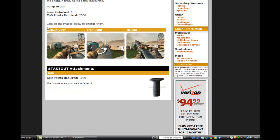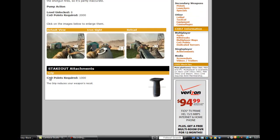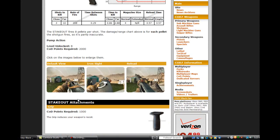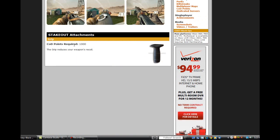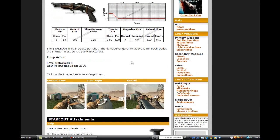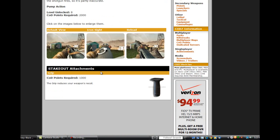There you go guys, that's the images. The only attachment you can get for the stakeout is the grip, which reduces your weapon's recoil. I don't know how much recoil this gun has, but I'm pretty sure it's not too much because I've used it before. So if you want to throw in the grip, might as well. CoD points required for the grip is 1,000, and sorry that I mentioned extended mags earlier — there are no extended mags.